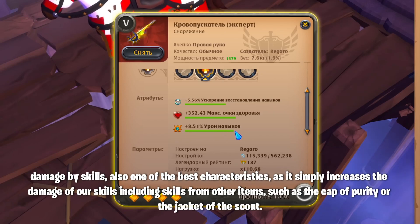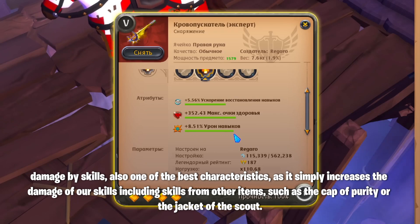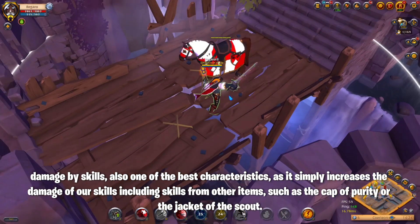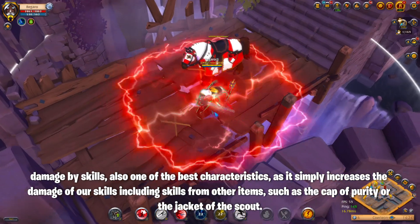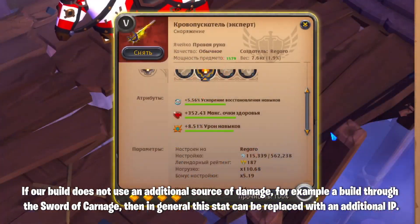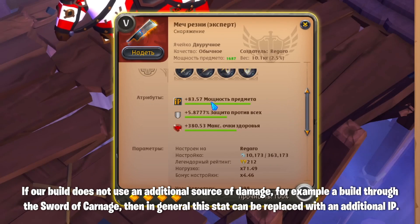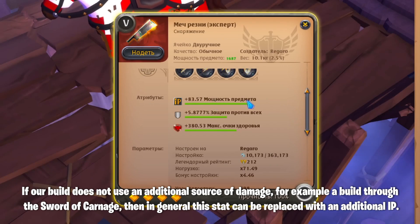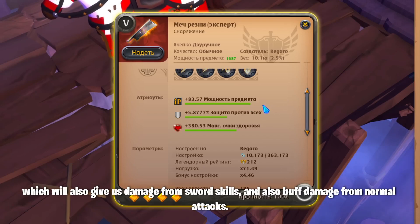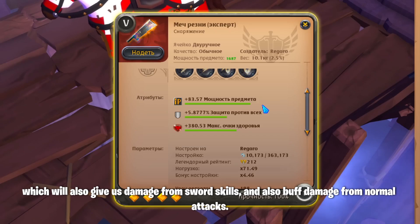Damage by skills is also one of the best characteristics, as it simply increases the damage of our skills including skills from other items, such as the Cap of Purity or the Jacket of the Scout. If our build does not use an additional source of damage — for example a build through the Sword of Carnage — then this stat can be replaced with an additional IP, which will also give us damage from sword skills and buff damage from normal attacks.